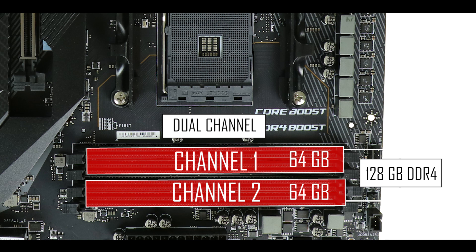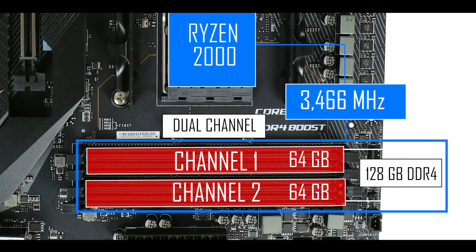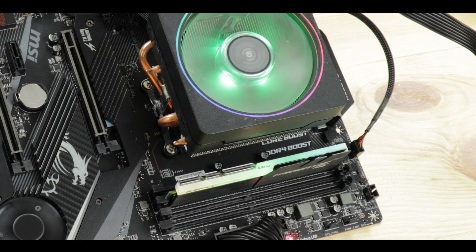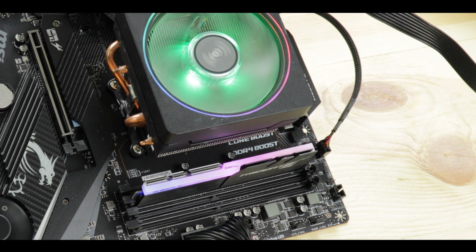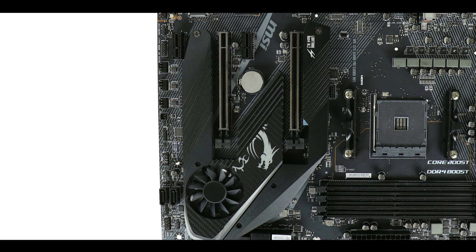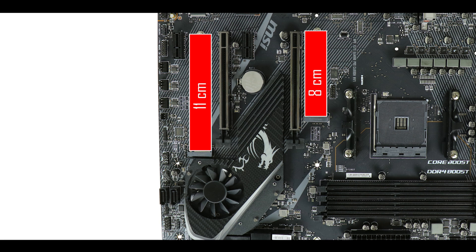Memory-wise, we have the usual dual-channel setup able to support up to 128 gigabytes of DDR4 RAM, overclockable up to a modest 3,466 MHz coupled with a second-generation Ryzen CPU, and overclockable up to a much faster 4,400 MHz if equipped with a third-gen Ryzen CPU. This is one of the many performance advantages you'll have when using the latest third-generation Ryzen CPU with an X570-powered motherboard.